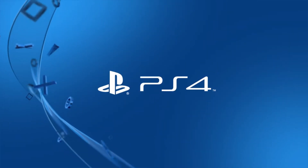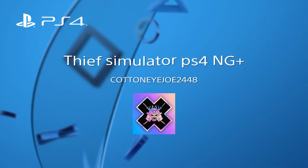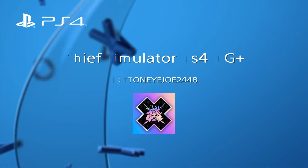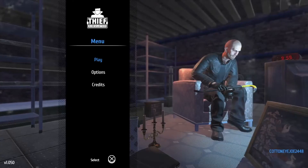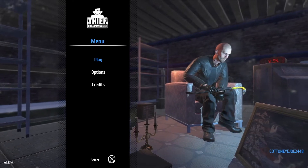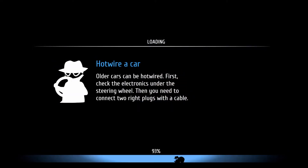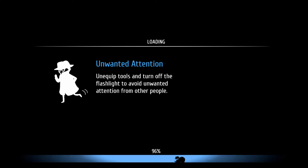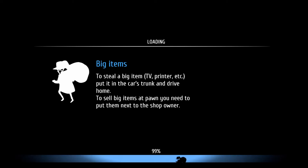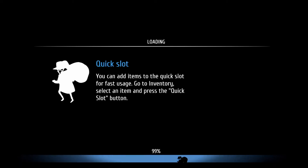Hey everybody, this is TottenEyeJewel2448 and I'm here with Thief Simulator. This game is fun but I'm trying to get the last trophy, which is called 'A What?' — that's actually the name of the trophy. It's tied to New Game Plus, where you should be able to get the cloaking device. But it won't let you click on New Game Plus — you click on it and it starts you back over at the beginning of the game.